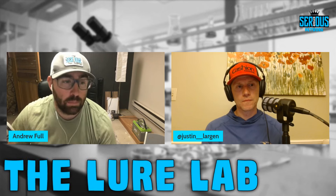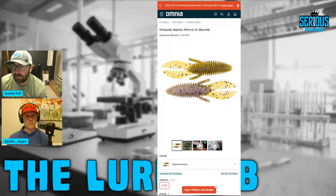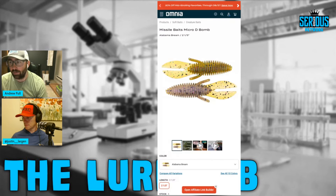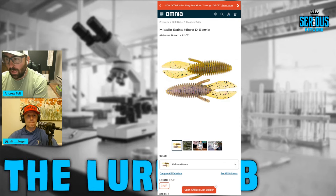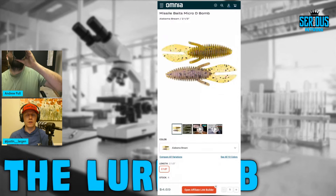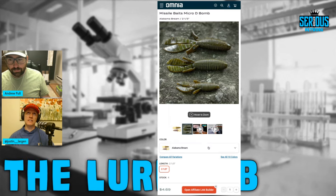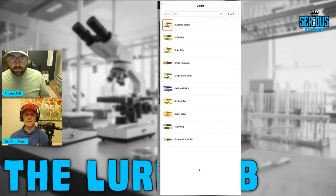Before wrapping up, Andy pulls up the Omnia screen — everything is linked below including the Missile Baits Micro D-Bomb, the jig, and jig heads. Use code SERIOUS10 for 10% off your entire order. Premium Pro members also earn money back at checkout. Andy then asks Justin when he'd pick up the Micro D-Bomb and what colors he favors.